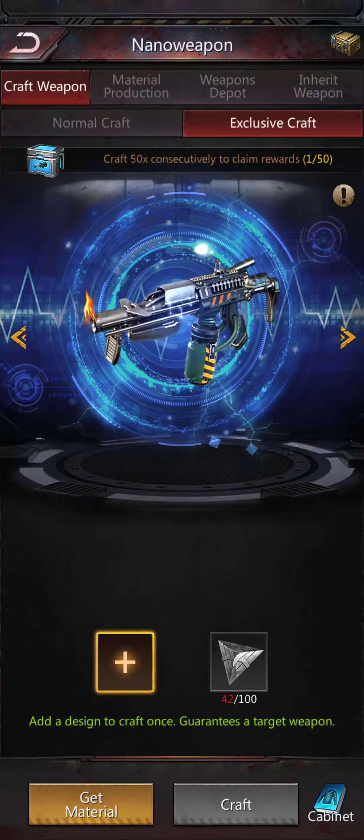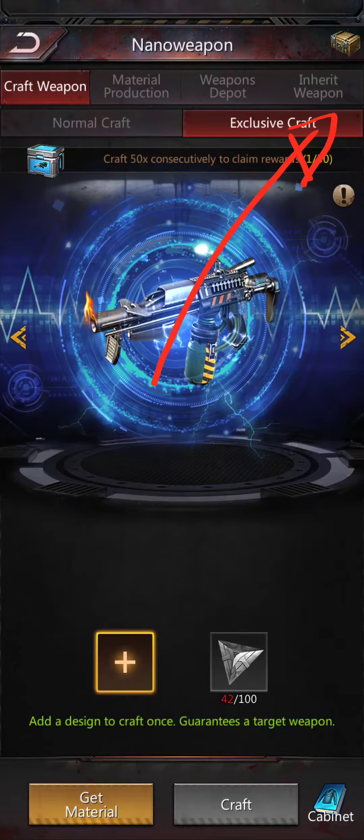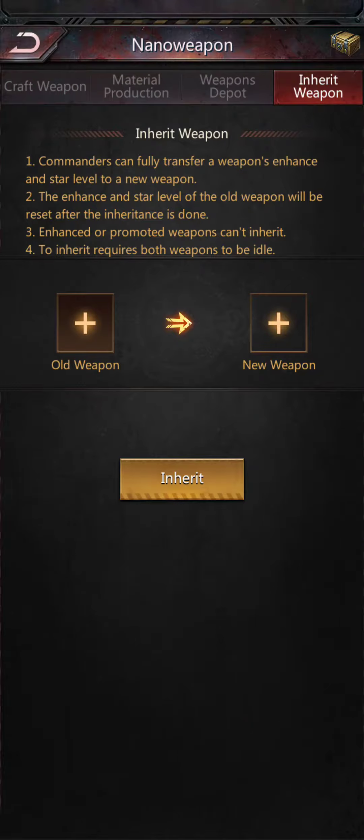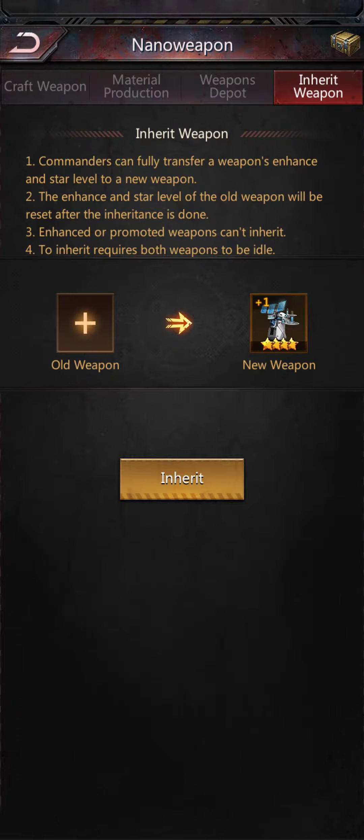At the top right you'll see the Inherit Weapons tab. If you click on that, you'll be able to take your newly acquired epic plasma scanner, or whatever weapon you're deciding to use...